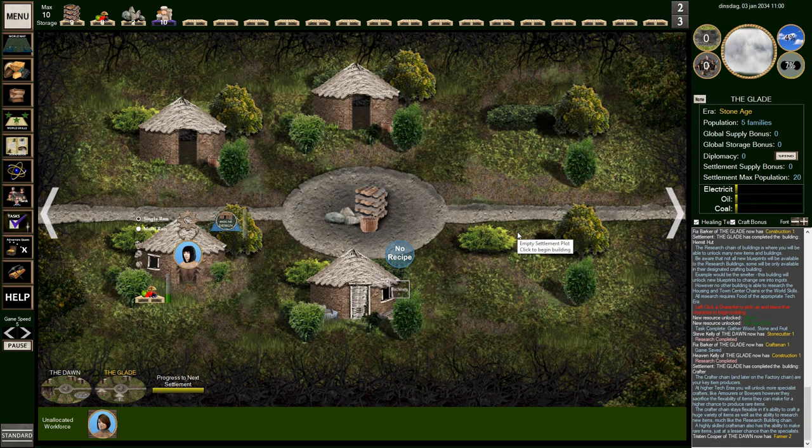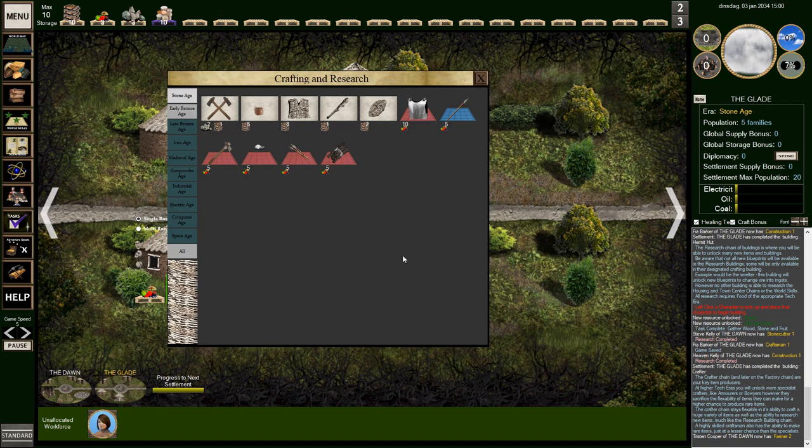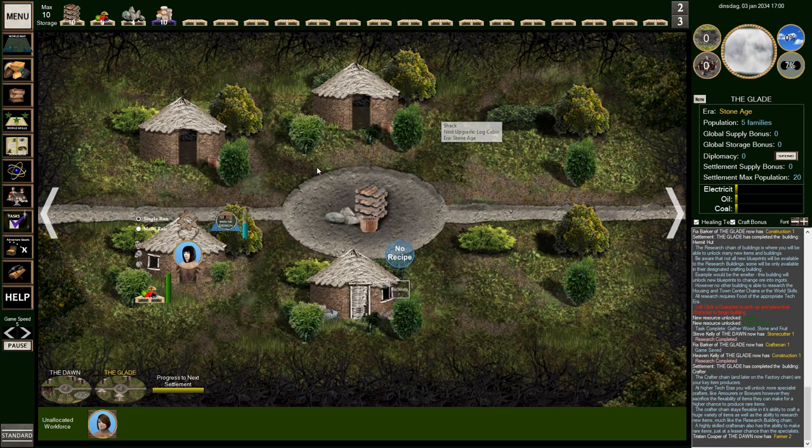There are many different types of buildings: buildings for research, buildings for crafting, and buildings for resources like wood, stone, and later in the game, ore. I've just scratched the surface of this game because I know there are a lot of things I haven't seen yet.